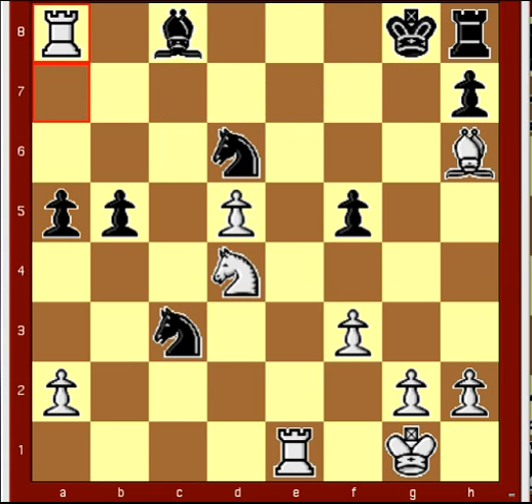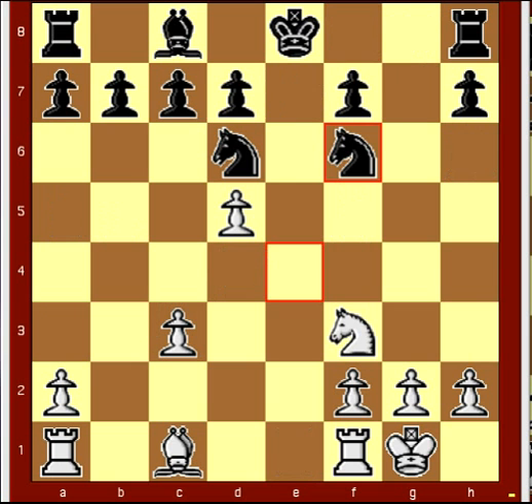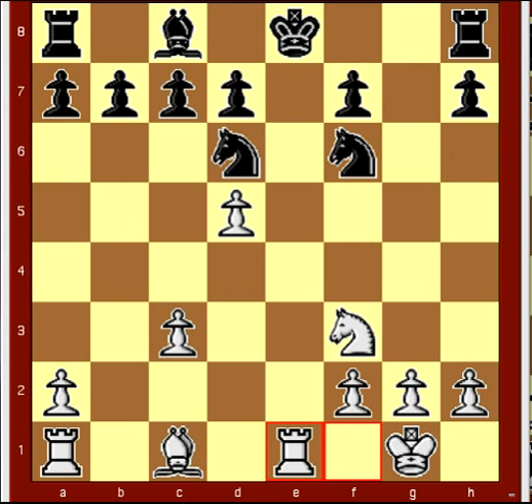Now we are rewinding to white's 14th move, which is rook e1 check, and we'll see how it plays out if black decides to go with king to d8.